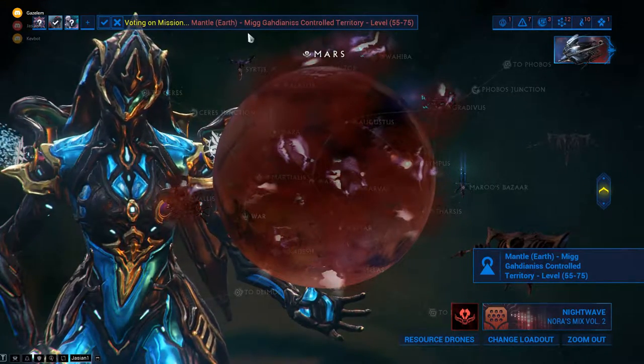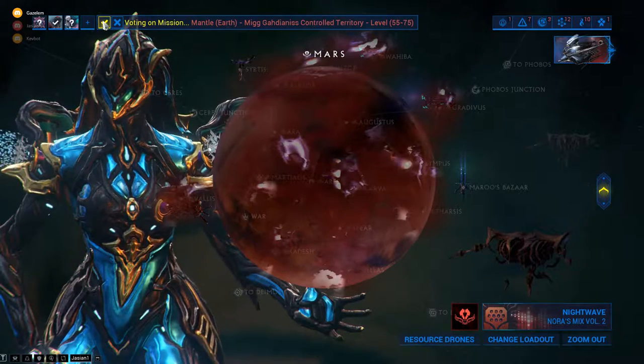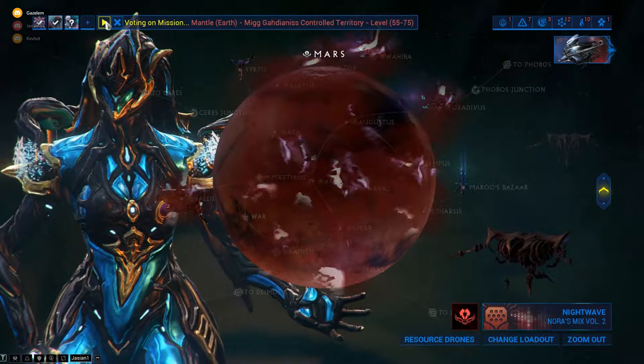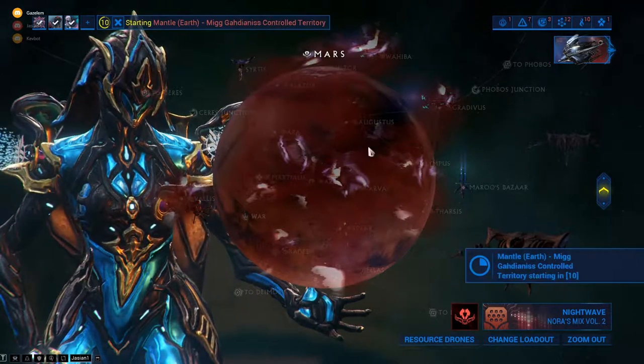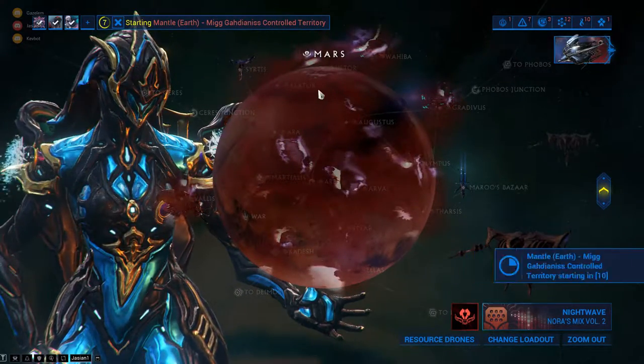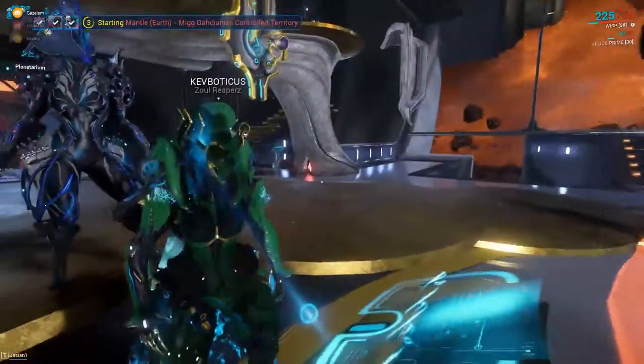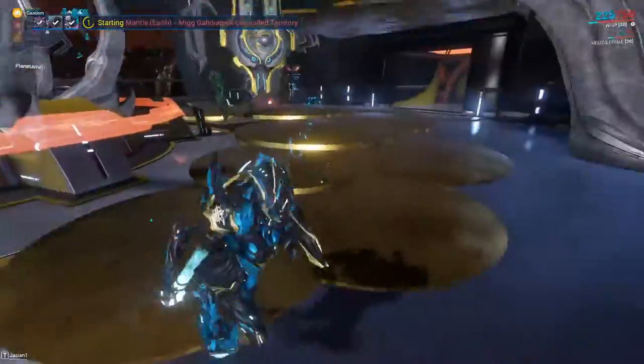Kevo's Lich is still on Earth since his Lich hasn't shown up yet. So we're going to keep doing Murmurs on Earth since we can still get Murmurs there. Our Liches won't get angrier though, since Jaden's and my Liches are on Mars. So we won't be seeing ours, but we might still see Kevo's.